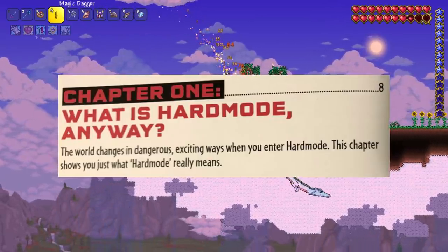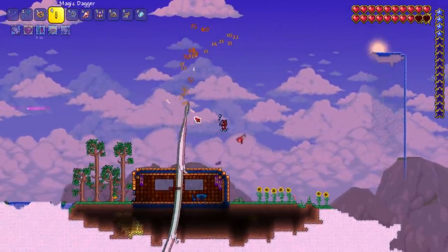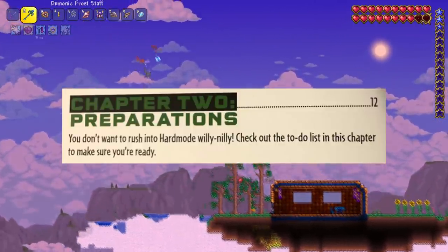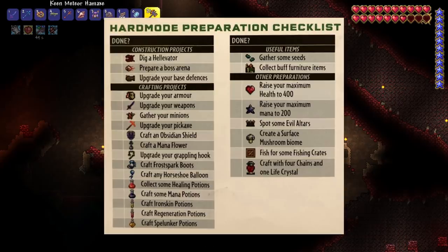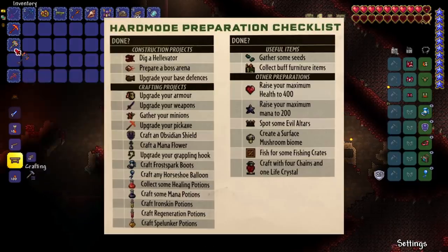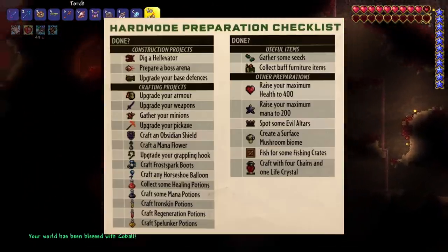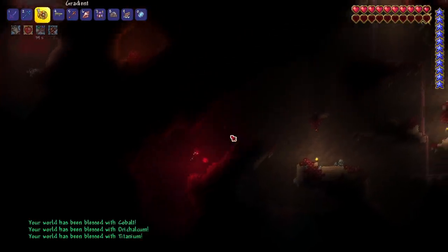The first chapter of the hard mode handbook is just overall information about what hard mode is — nothing we really need to pay attention to, so we can skip it. Chapter two might be our biggest to-do list from the handbook so far. There's a whole hard mode preparation checklist that we need to complete. This list looks like it was meant to be done before hard mode, but given that it's in the second chapter of the hard mode handbook, we'll let it pass.